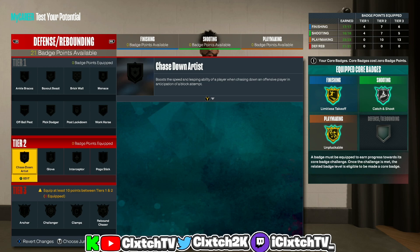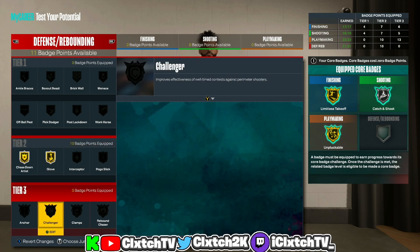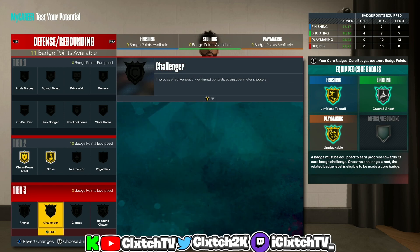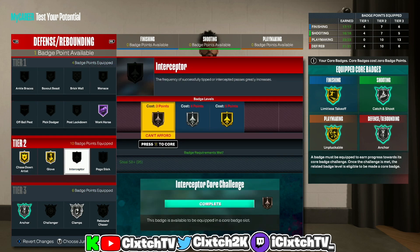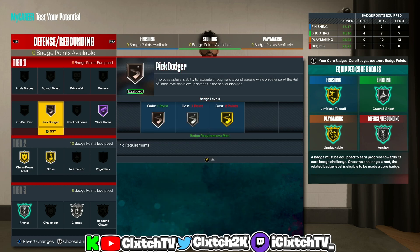Defense is the second best category of the build since you are a two-way playmaker. Definitely want to get gold glove — that was the whole point of going 95 steal. I'm gonna get gold chase down. For tier threes, I'm gonna core silver anchor, definitely want clamps, and workhorse. Usually I'd say interceptor but with a 95 steal you're gonna get those passing lane steals regardless, so I think it's fine sacrificing that. I'll throw on pick dodger as well — it doesn't really matter, just a bronze badge. That's my recommendation for defense.